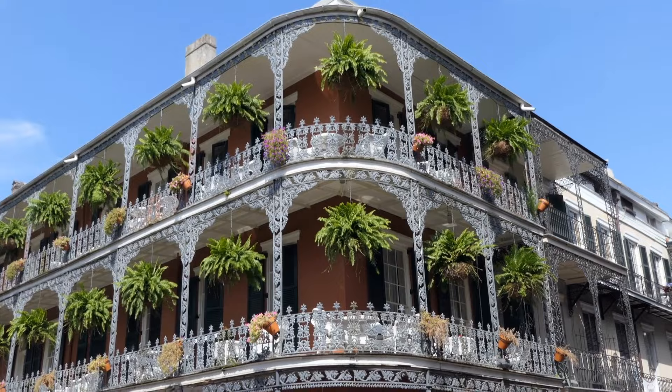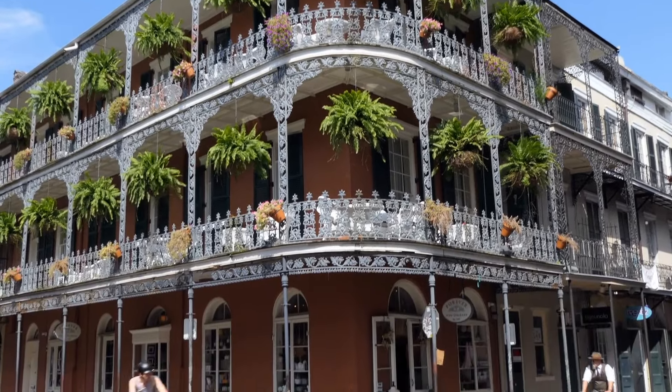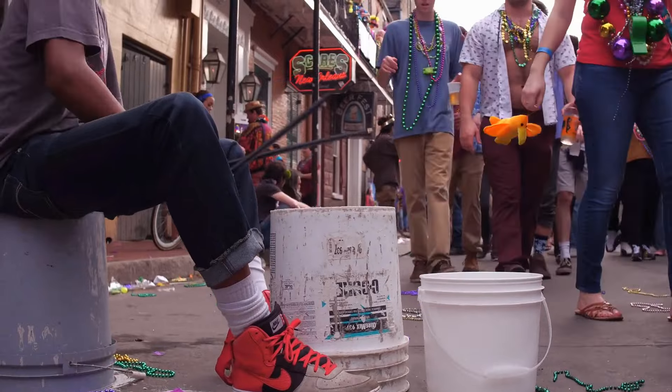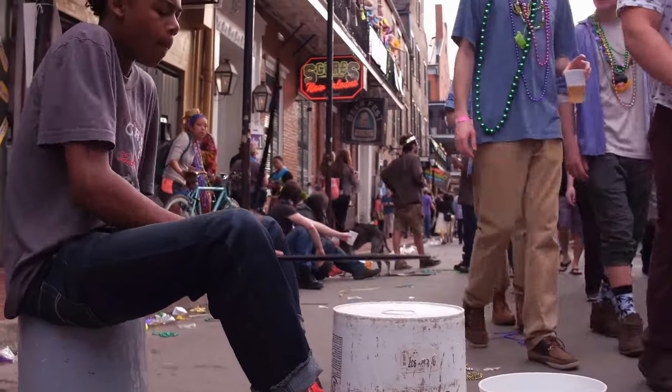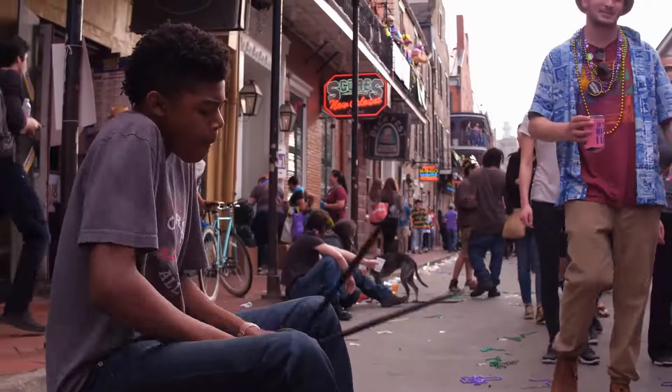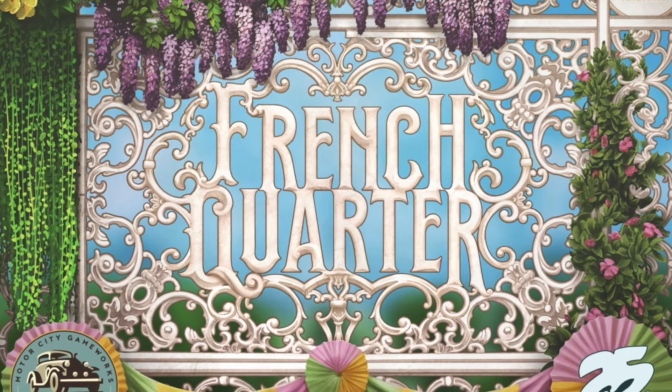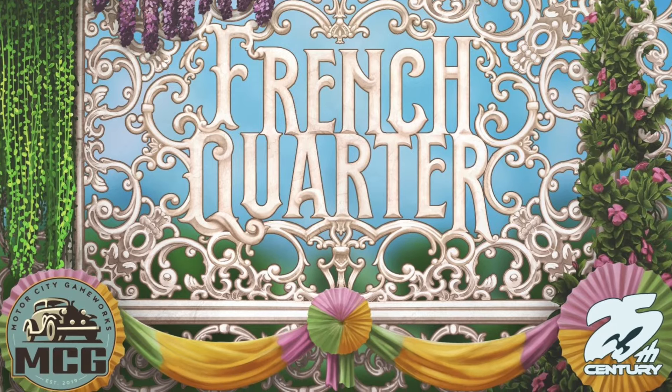Hello my friends, it's the Game Boy Geek here. Today we're going down to the Big Easy, New Orleans, to go into the French Quarter and see street performers and experience partying and shopping and all sorts of different activities. Today we're going to be taking a look at French Quarter. This is the new Roland Wright from 25th Century Games, brought to you by the same designers who did Three Sisters and Motor City. So let me show you how it works.